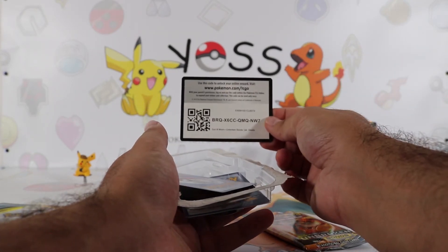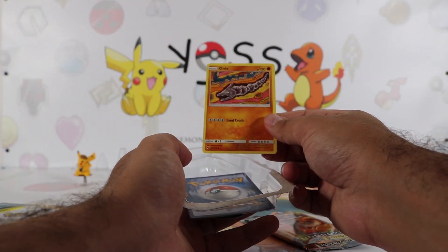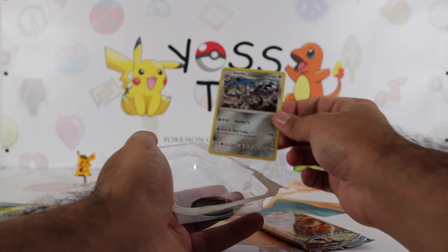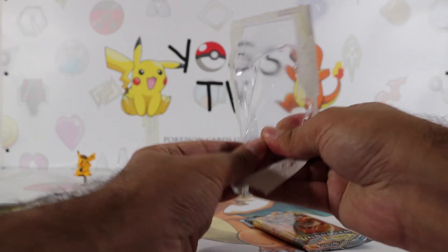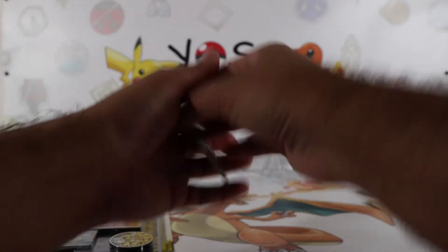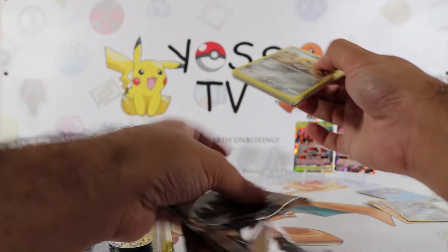There you go guys — this is the code card for you. We got an Onix common card. We have a Steelix Holographic Rare and a coin — another coin, same coin. Let's open up the pack, ladies and gentlemen, and hopefully pull that Hyper Rare Blastoise at least. I really want that card — love the Blastoise card, it looks unbelievable. I still haven't pulled the Charizard Hyper Rare — I still need to get my hands on more Burning Shadows packs.